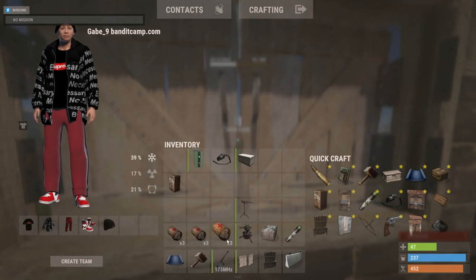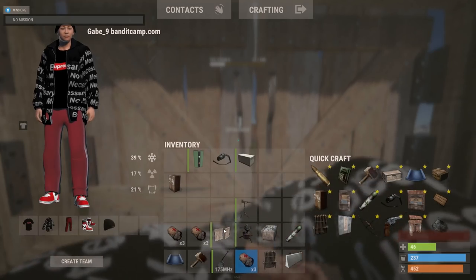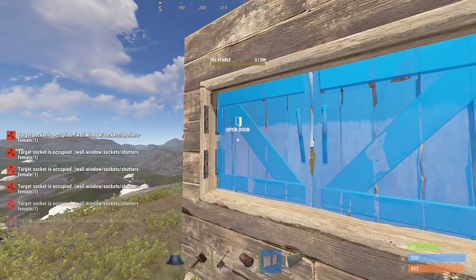The shutters are absorbing all of the damage. It will shoot you one or two times. And if the wooden shutters break, you can just place others.